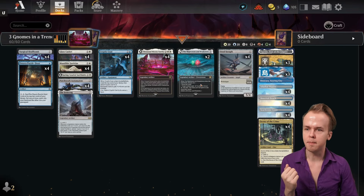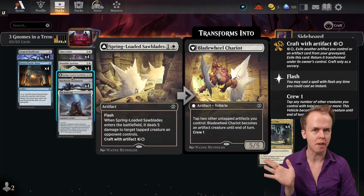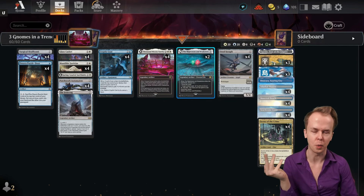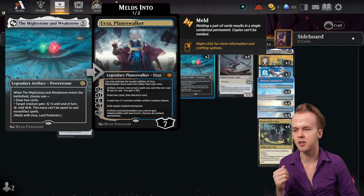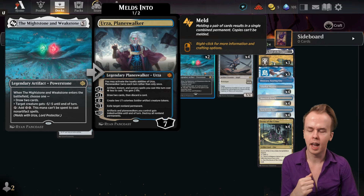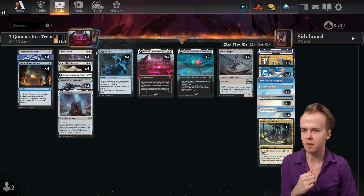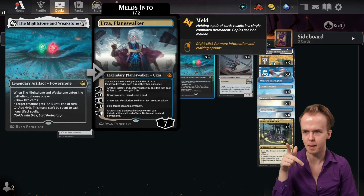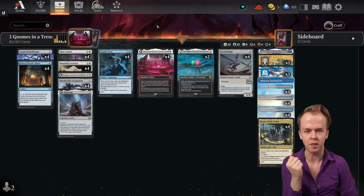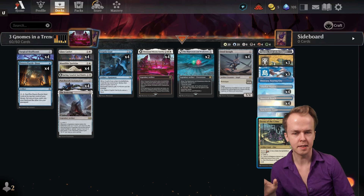We are running some Mightstone and Weakstone too — another form of removal. The removal we have can struggle to kill things like a Shieldred that's not attacking, so having something that is just a clean minus-five, minus-five to kill that thing is helpful. We are not playing Urza because building around the meme of the meld here isn't worth it — but you can cram Urza in here if you want. And yeah, that's the main list taken care of.